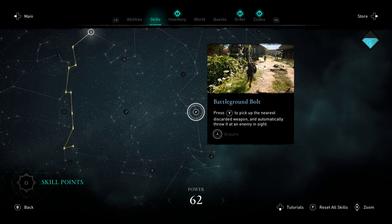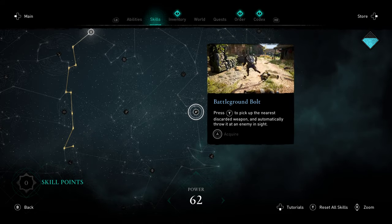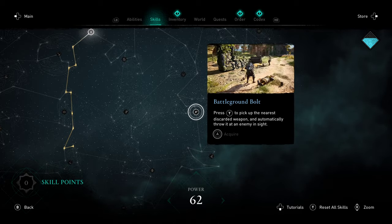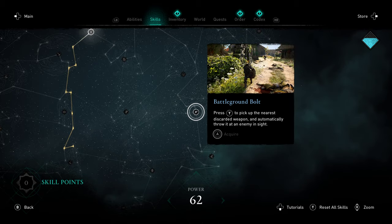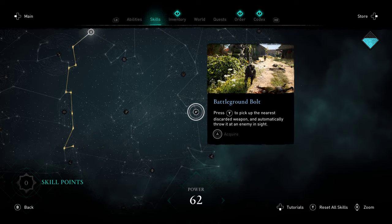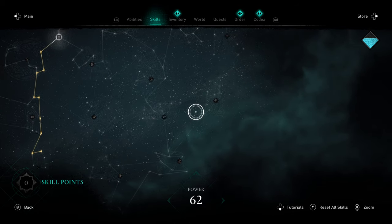Battleground Bolt is one I am working my way towards — definitely a pretty fun skill. The damage you do is going to vary a lot. In the cutscene you see the guy getting instantly one-shot, and there are going to be opportunities like that, but it's not 100% of the time. You can't just yeet javelins into everything you see since it's based on what's on the ground. But it is a really fun skill that flows into combat pretty much seamlessly, so definitely an interesting one to pick up if you're working down that tree.